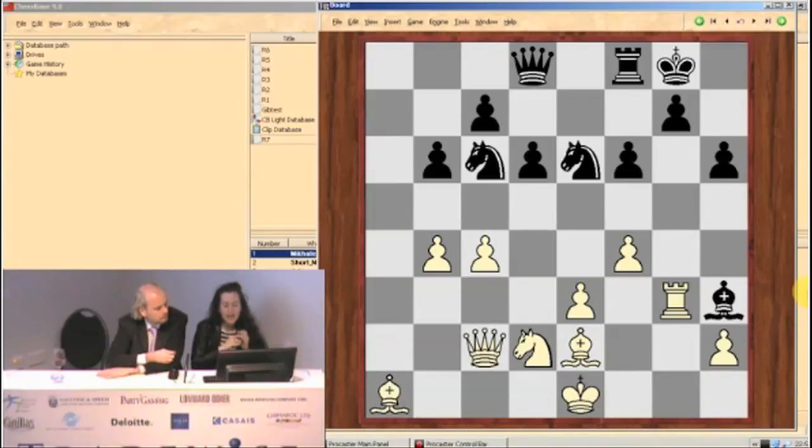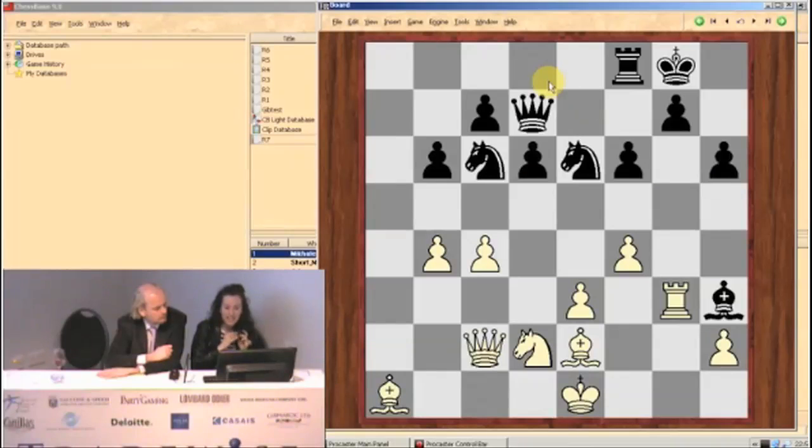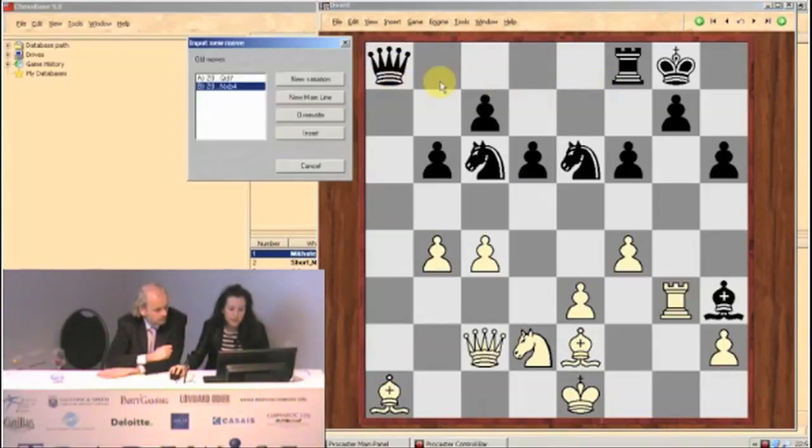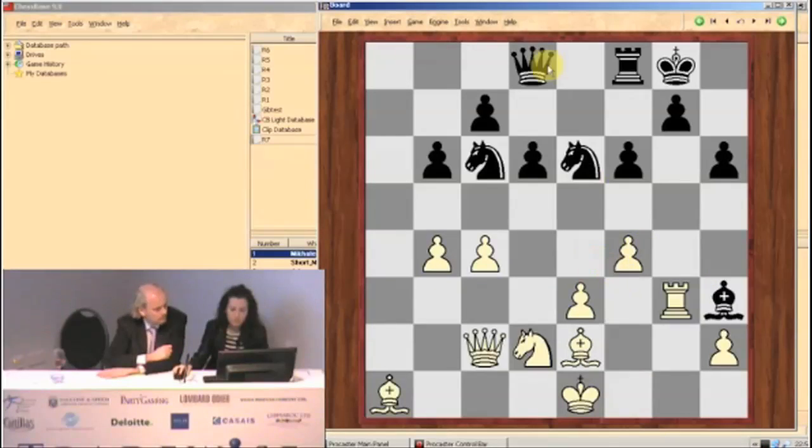I looked at this very briefly with a computer, and this is actually an idea I saw during the game. He had some moves like queen c8 or d7 — some funny defense like that. I saw this move and I really just didn't have time to calculate it out because I think he played knight b4 kind of quickly. Just some idea to have some tactics, and rook takes h3, maybe knight a4. I just remember that this might have been the only chance for black.